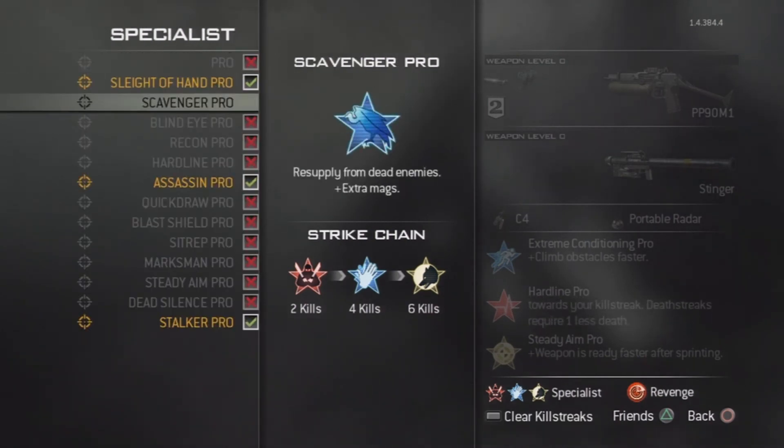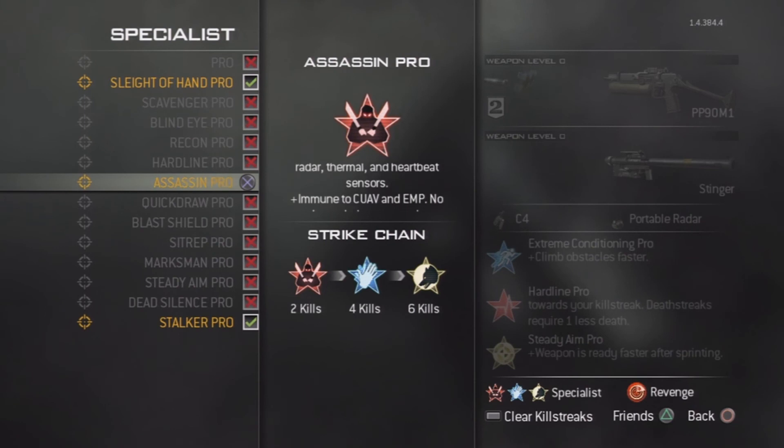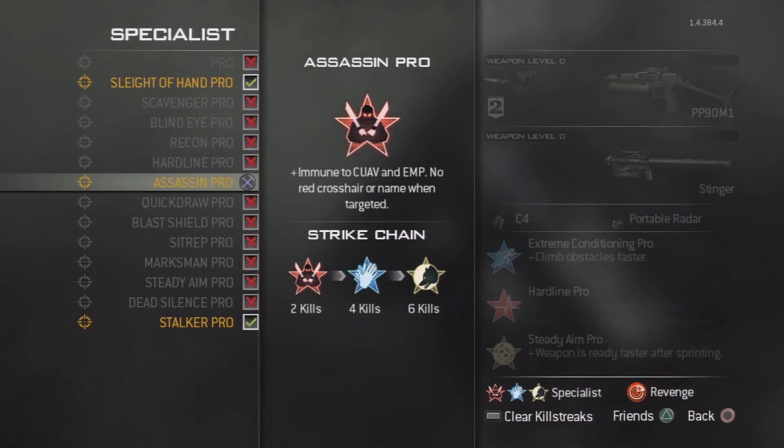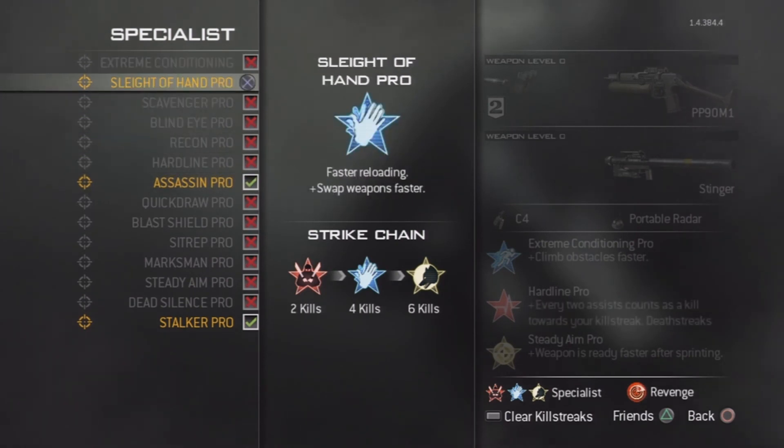For my MOAB killstreaks, you have Assassin. Like I said, you can just cap a flag and you'll already have four perks at the start of your game. The next perk you want is Sleight of Hand, just in case you want to reload quickly — if enemies are running at you, you want to reload your Stinger or use equipment fast.